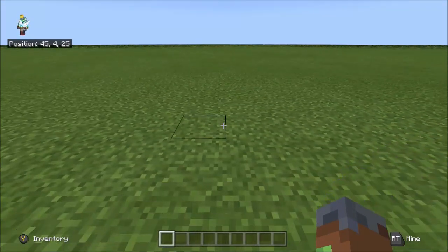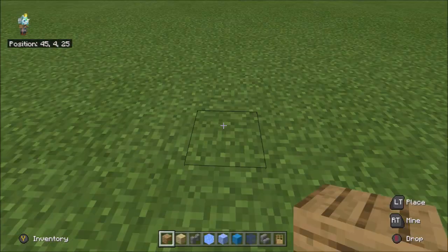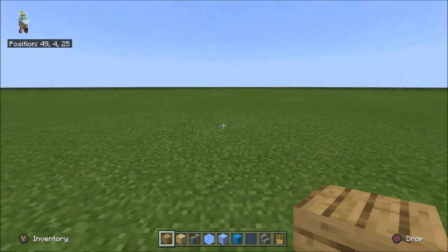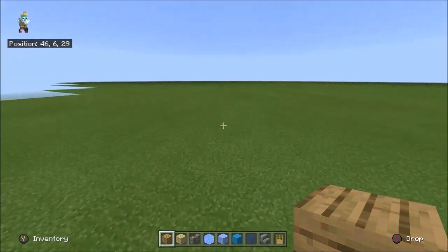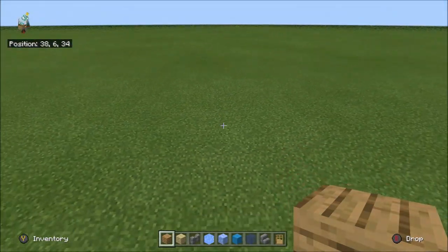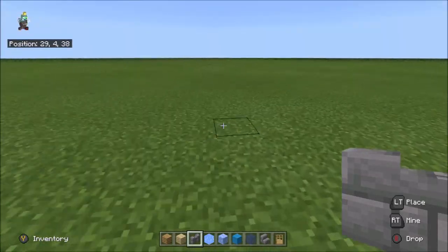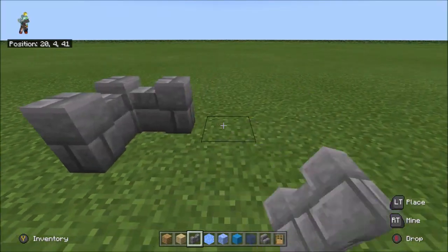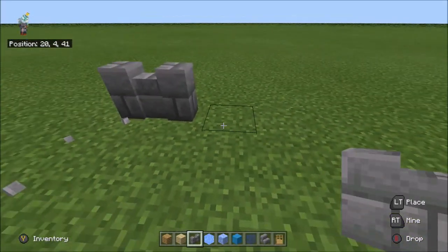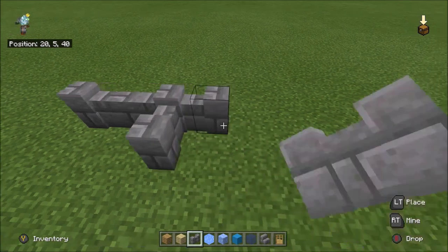I'm just trying to get my blocks and stuff. Okay, so I've got my blocks. We're going to start building the spawn area. I'm not too sure where I'm going to start, I have sort of an idea. So I'm going to build like a fence around - like an outline for where I'm going to build the spawn area, if that makes sense.